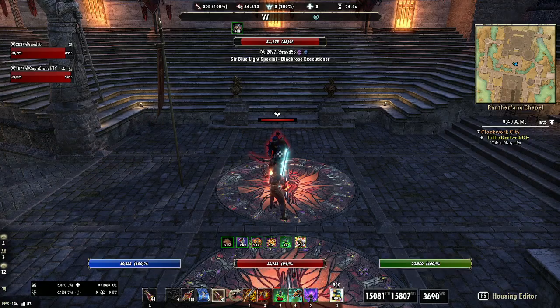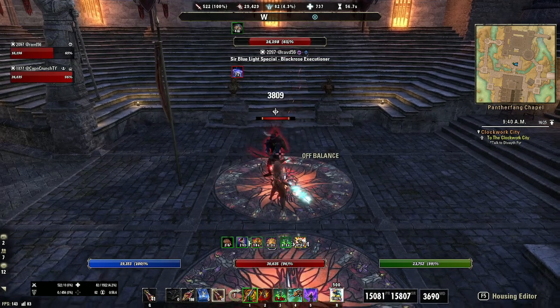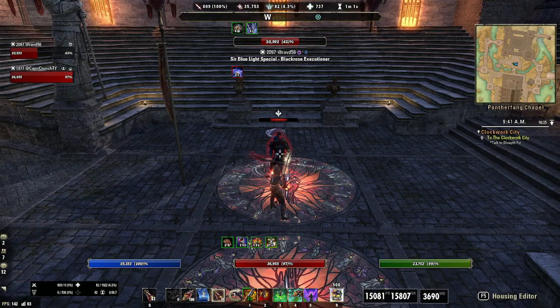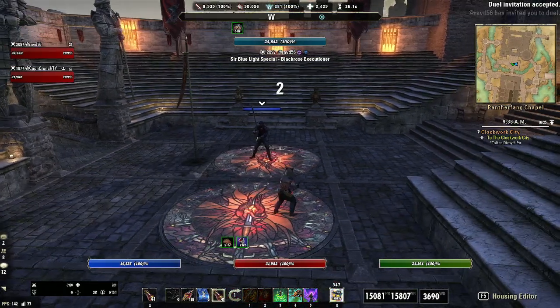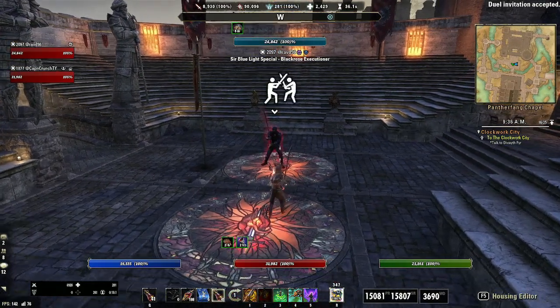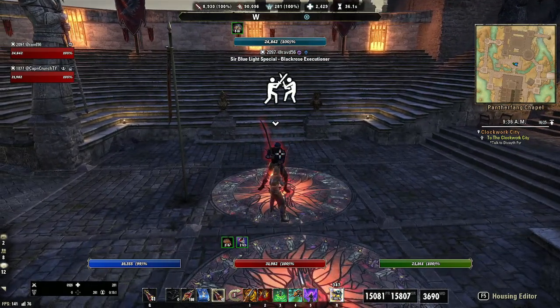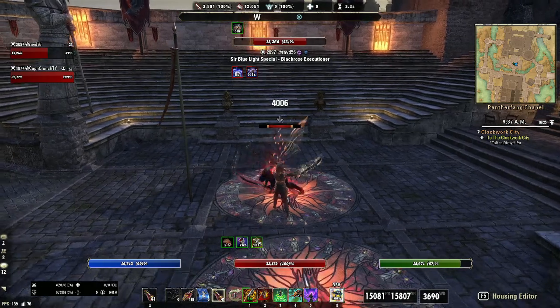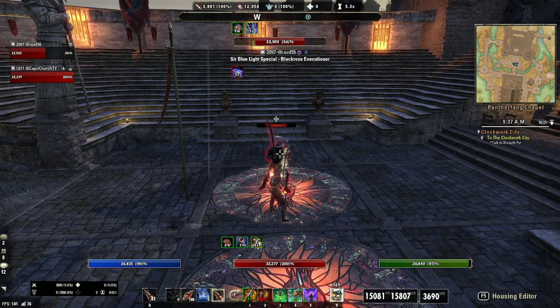For advanced combos, instead of the second light attack we replace it with a medium attack, which will stun the enemy and knock them down, allowing you to hit them with the second dizzy swing while they're already knocked down. The combo looks like this: light attack, dizzy swing, medium attack, dizzy swing, dawn breaker, light attack, executioner.